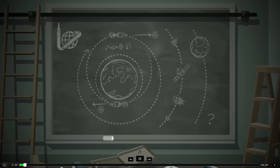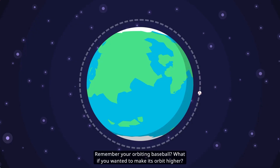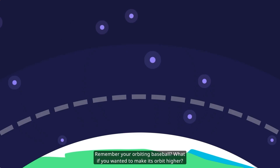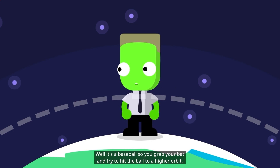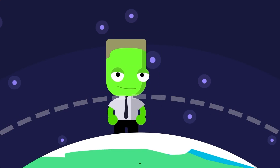Orbits are weird. Remember you're orbiting a baseball. What if you wanted to make its orbit higher? Well, it's a baseball, so grab your bat and try to hit the ball to a higher orbit.